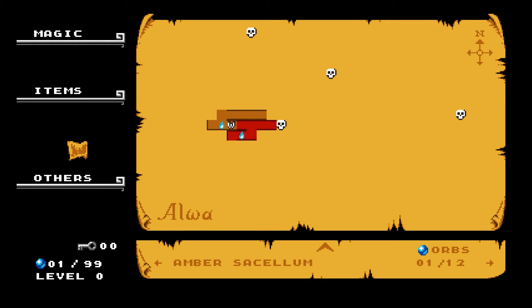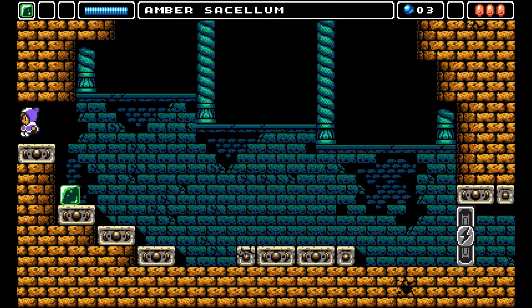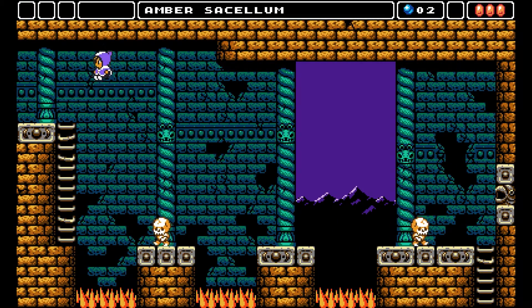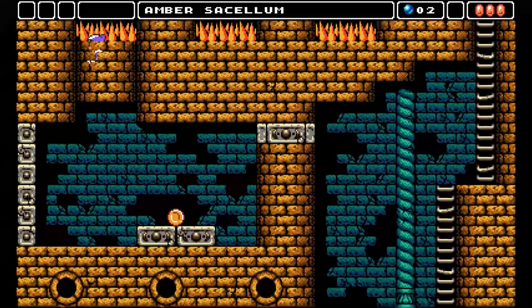If you got lost, the map which you acquire early on in the game will certainly help. Furthermore, there are various secrets to discover, mainly through the presence of false walls, which allow you to access seemingly blocked off areas.